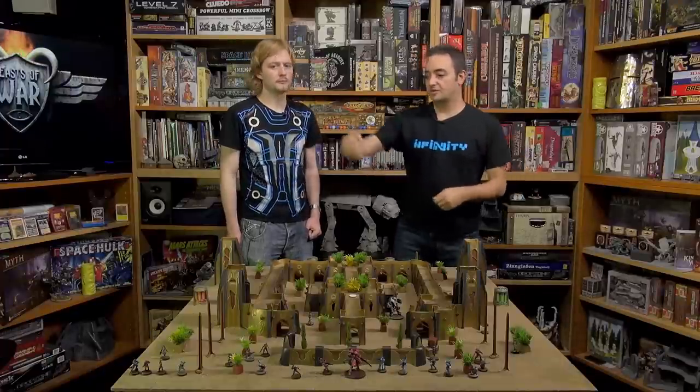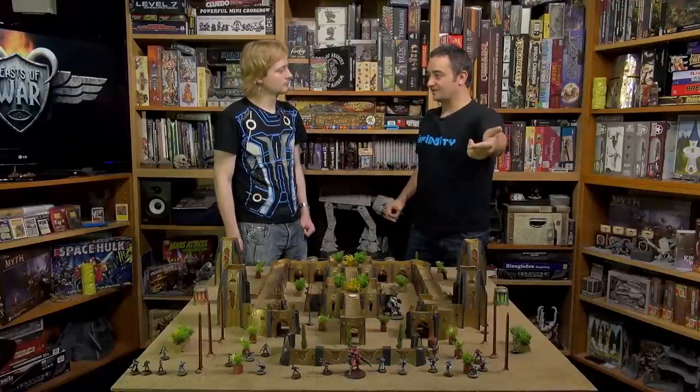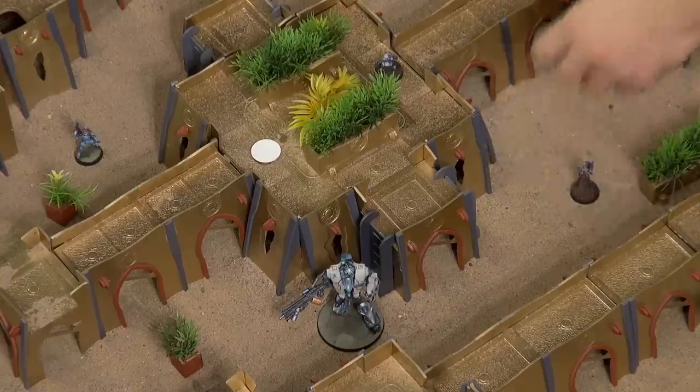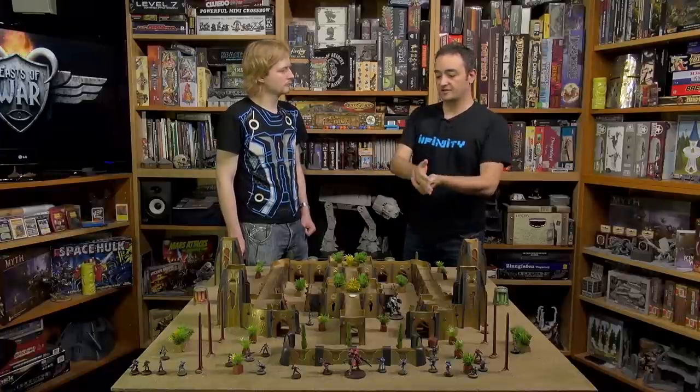After much playtesting, we realized the community will come up with their own tricks. We were using lists with three hackers and a Spectre with a deployable repeater — the Spectre is not a hacker, heavy infantry, remote, or TAG, so it can't be targeted by many programs, but it can deploy the repeater. Suddenly it was very interesting to place a repeater next to an enemy TAG and wait — if the TAG moves with that repeater nearby and you have three hackers, all three make an ARO, giving lots of chances to immobilize or possess the TAG.